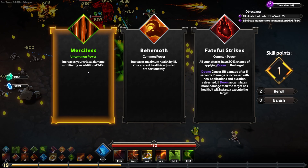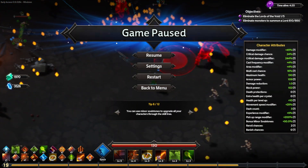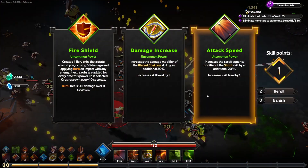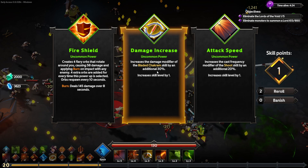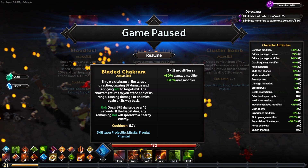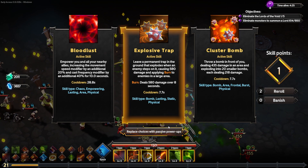Increasing my crit damage modifier by an additional 24% takes it all the way up to 244% extra damage when I do a crit — so we're doing almost two and a half times as much damage on crits. Increasing the damage modifier of the bladed chakram by an additional 30% — now the rot will do 875 damage over 15 seconds. Between rot and poison, we've got a lot of damage over time.